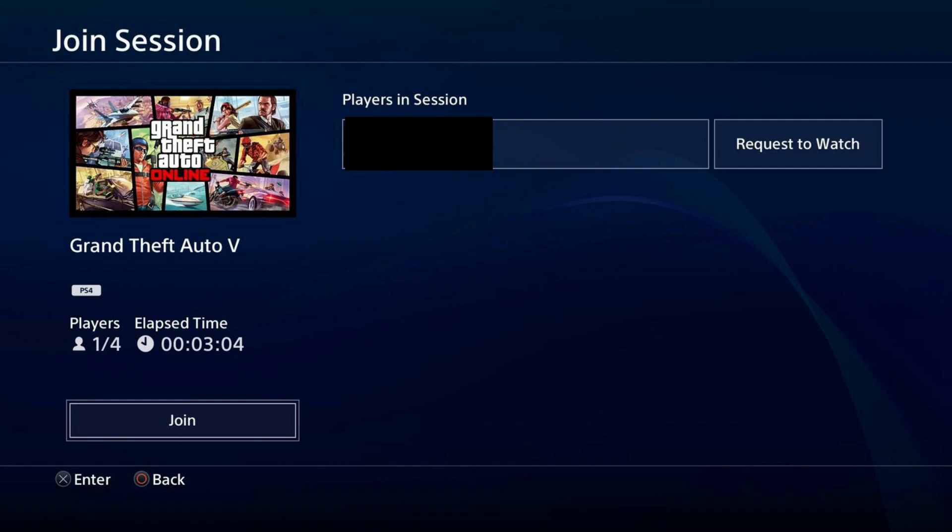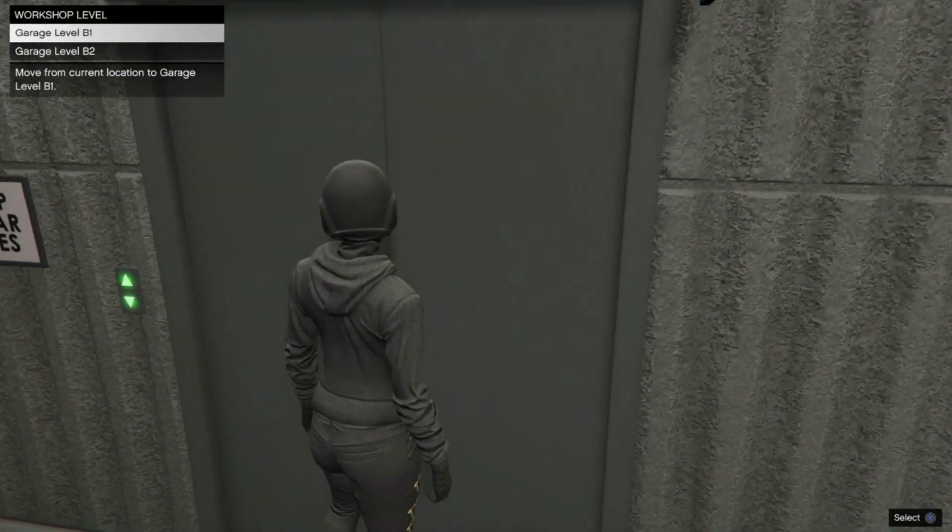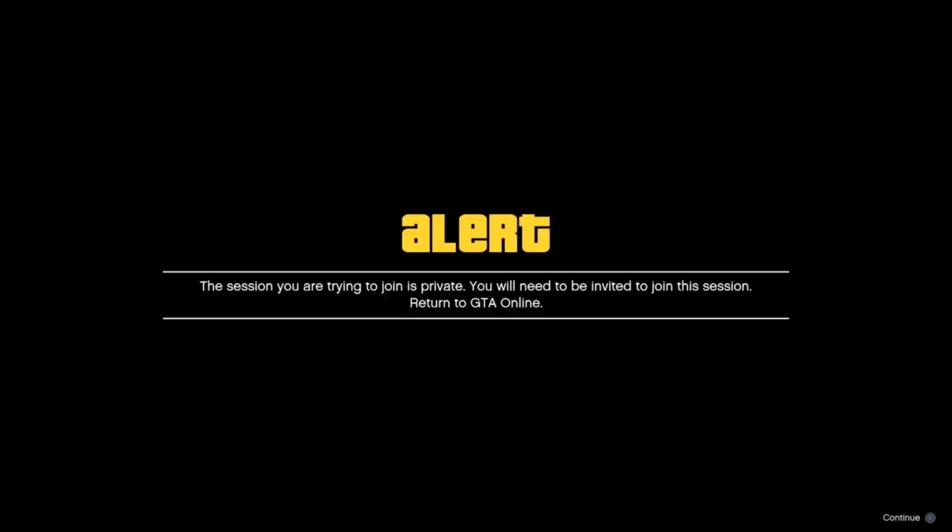Once your friend is in the job, go on their profile and join session on their name. Once you're on that screen, double-tap the PS button and go back into the game. Once you're in the game, go to the elevator and press B1. As soon as you do that, double-tap the PlayStation button, go and join them, accept the alert, and you should get a private session.